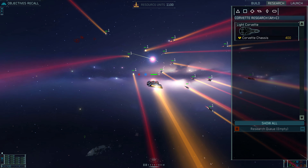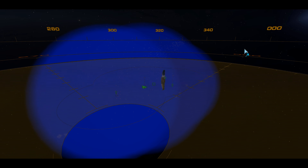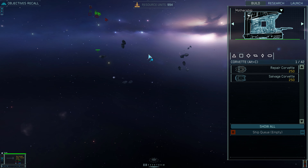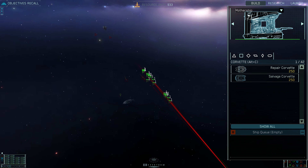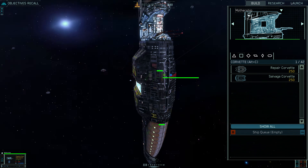It's an enemy carrier — they appear to be reinforcing their squadrons of fighters and Corvettes with it. That reminds me of Klingons, actually. I don't have the firepower to take out a carrier. Can I salvage Corvette a carrier? That doesn't work.